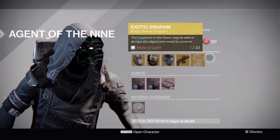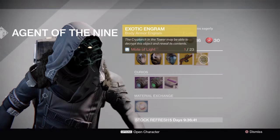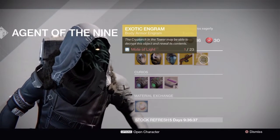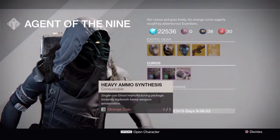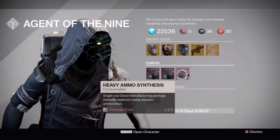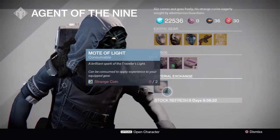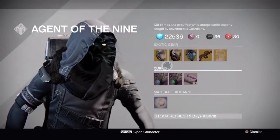Xur has no exotic shard this week, which is really sad. He does have the body engram and armor engram, so if you're looking to get some armor engrams you might as well pick them up. He's not selling any telemetries either, and he's only selling three heavy ammo synths. He also has the Plasma Drive, Emerald Coil, and one Mote of Light you can buy for Strange Coins.